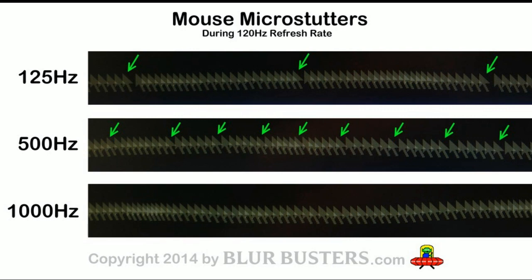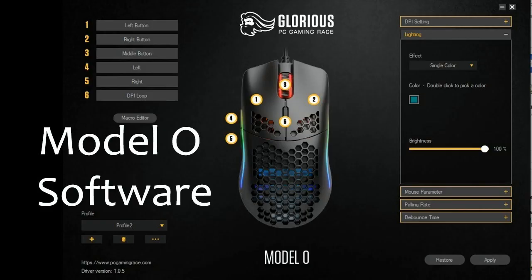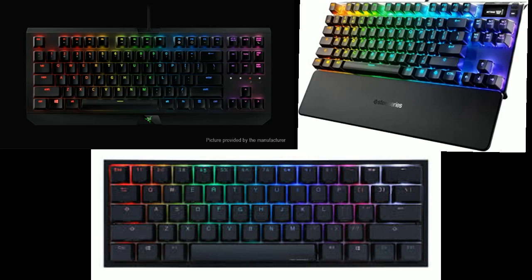The secret behind 125 polling rate is that there's no mouse acceleration. Here on screen is the Model O software. I personally use this mouse so I'm going to show you the program. If you look on the bottom right, you can see Polling Rate, and once you click on that, it should show you 125, 500, and 1000 polling rate.